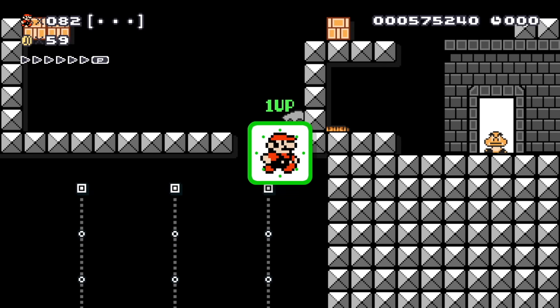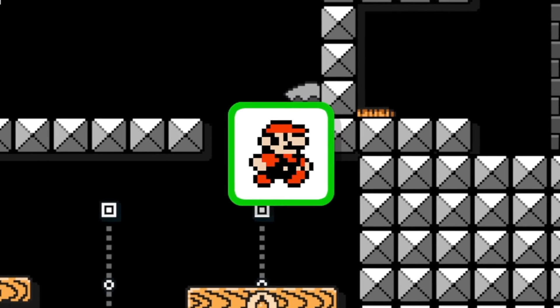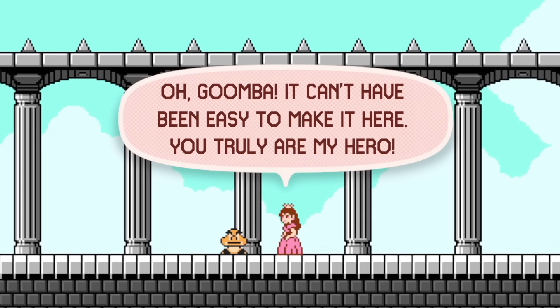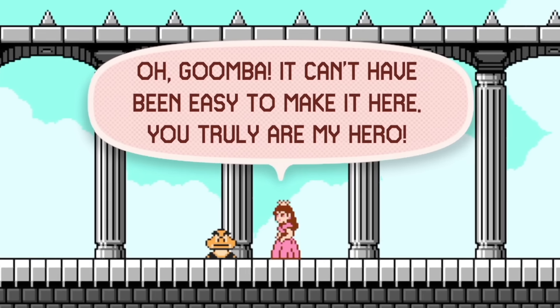You've made it all the way Goomba — go get your prize, a beautiful princess. Peach, it's me, your little Goomba friend. Oh, Goomba — it can't have been easy to make it here. You truly are my hero.